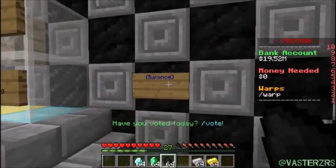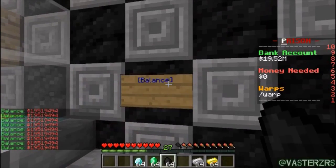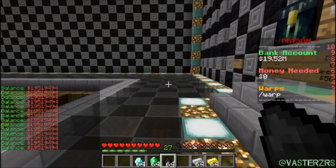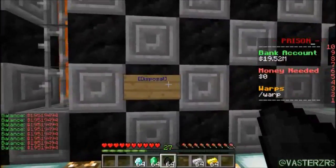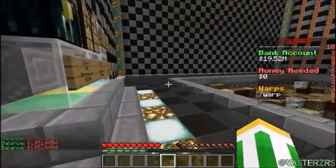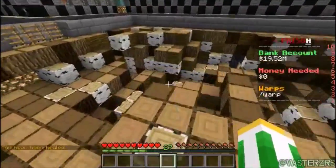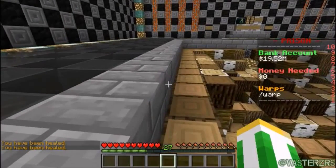We also worked on the shops. There's a balance button — if you click it, it shows how much money you have, though you can also see your bank balance on the scoreboard. There's also a disposal feature. Click it, put items in, and it permanently deletes them — you cannot get them back. It's an easy way to get rid of junk items you don't want anymore.